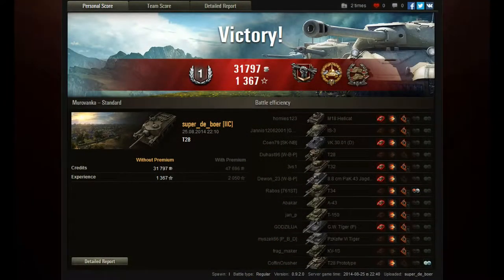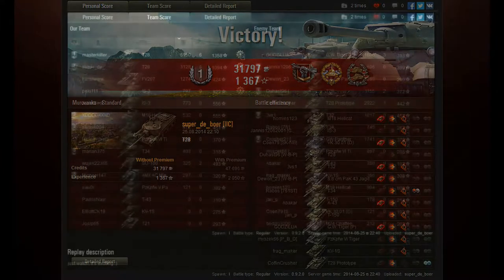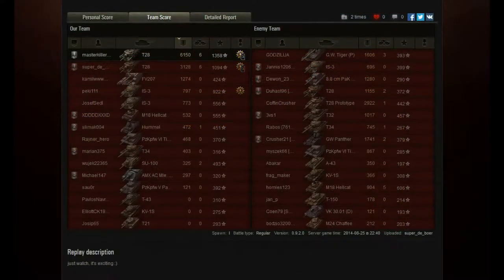With 12 kills between the two of them — six each — that's a crucial contribution. No Top Gun for Super Deburr, but he did get Confederate as well. Master Killer had the 120mm gun, did more damage — over 6,000 — so he gets the Top Gun.